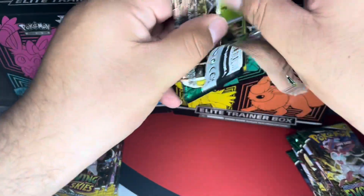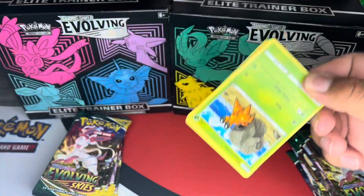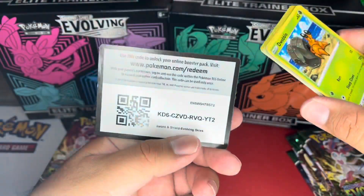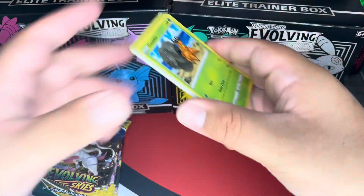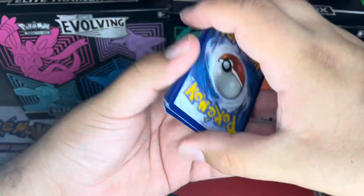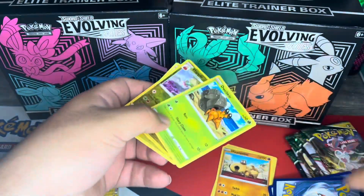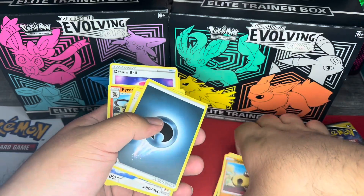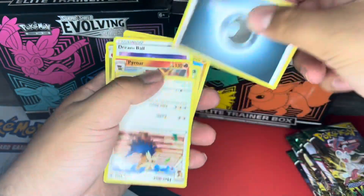I'm still working on filling out my Evolving Skies binder. I've been taking a break and haven't really pulled anything from it. Here's the first QR code for today's video. Let's see if we can pull anything — I haven't pulled any of the super expensive cards, nothing like the alternate arts. That was a fail, so let's try that again. Let's start off with the dark energy.